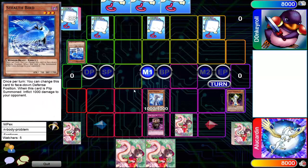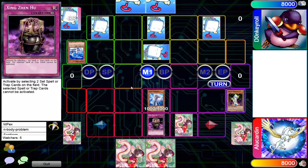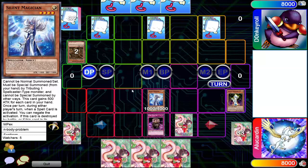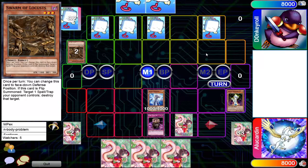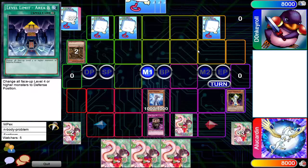Looks like Donkey Roll is gonna be playing his flip summon deck. It's like a flip summon deck. Xing Zhen Hu was used on two set spell or traps so those can't be activated. One by one the Silent Magician is gaining attack points and it's killing these monsters. You don't got the freaking wave motion cannon to steal the game this time Donkey Roll, so it's gonna be interesting how you're gonna win this one.